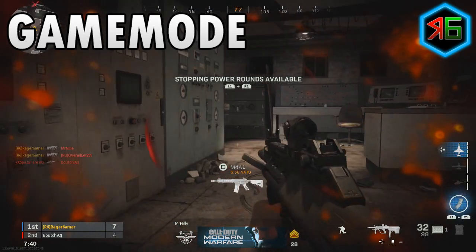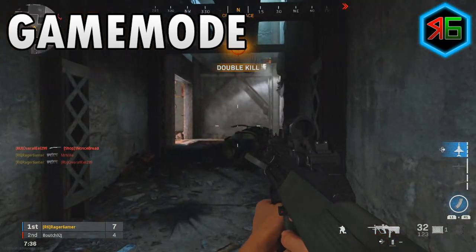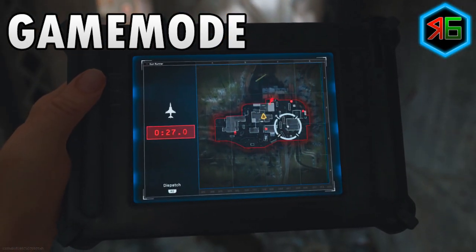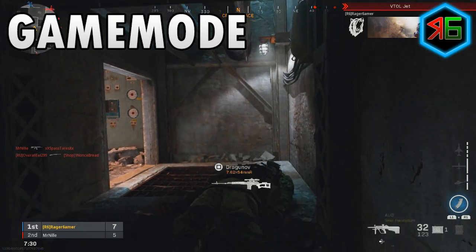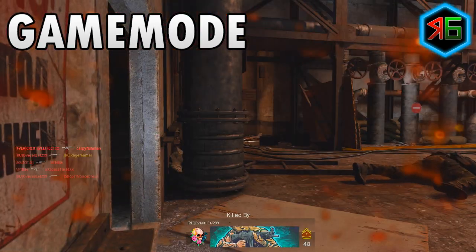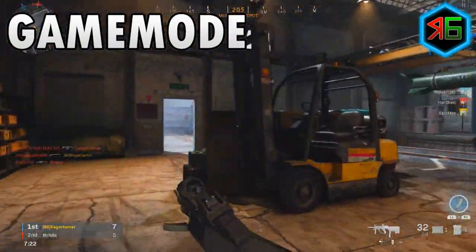Free for all is great because you've got lots of enemies, so you've got more chances to get more kills. You're normally playing on smaller maps, so it's easy to get those kills as well. For hardcore, enemies have less health, so it's easier to kill them. And when it's an objective mode like domination, you've got enemies flocking to certain points, which is very good for getting weapon XP.